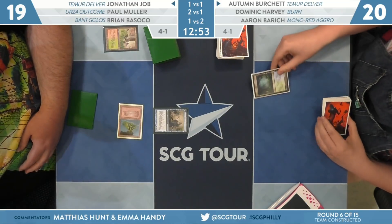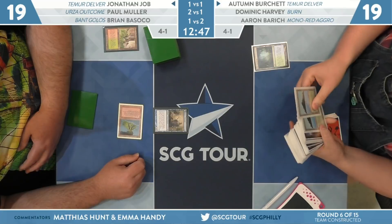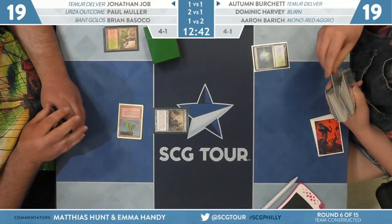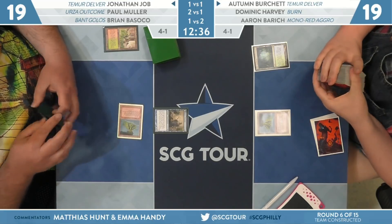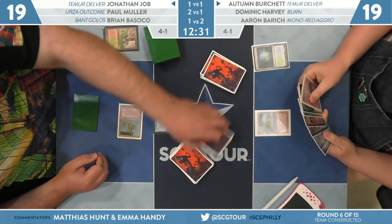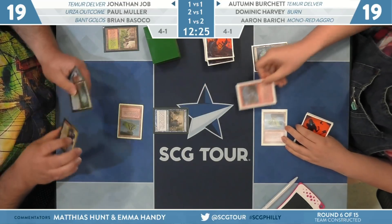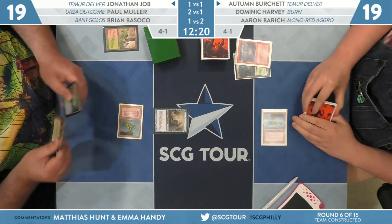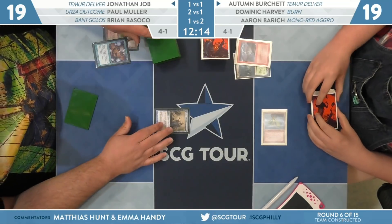Job is a poker player — what if all that head shaking is just posturing? If his hand is two lands, Wrenn and Six, Daze, and Delver, that's quite a hand to shake your head at on five cards. Some people are upset they only get to keep five when they have a turn-one threat, a really powerful two-drop to buy back cards, and a free counter spell. From Autumn's side, a Volcanic Island. They bolt down the Delver of Secrets. Job's pausing — it looks like he uses the Daze here despite it being a Wrenn and Six situation.